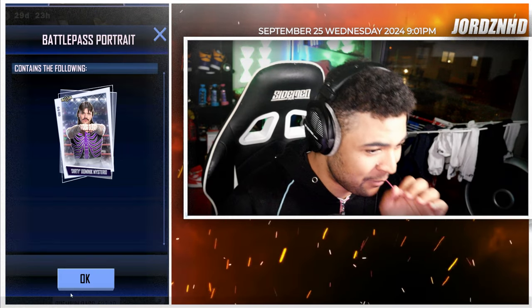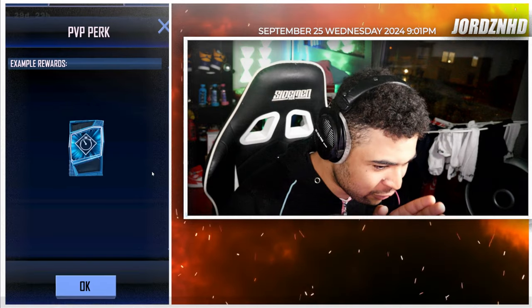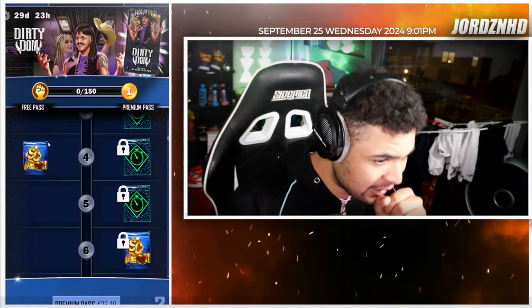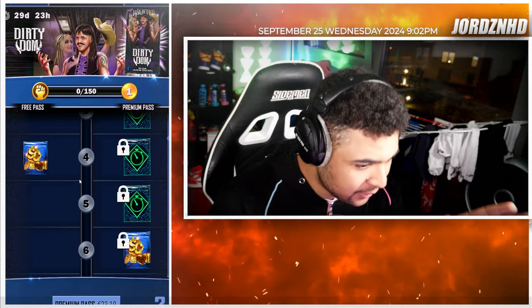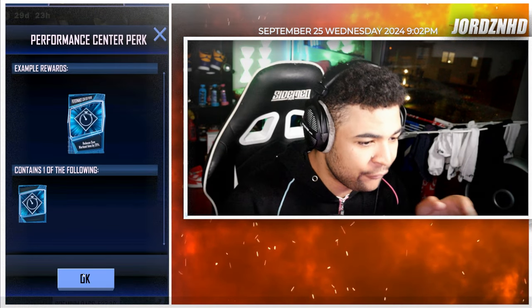Then level 2, a portrait image of Dominic Mysterio. Level 3, PvP Park. Level 4 on the free track, 200 Supercoins. On the paid track, a Fusion Chamber Park. Level 5 on the paid track, a Performance Center Park.